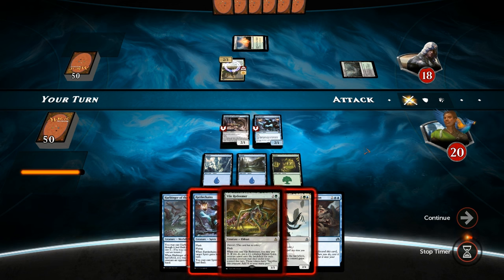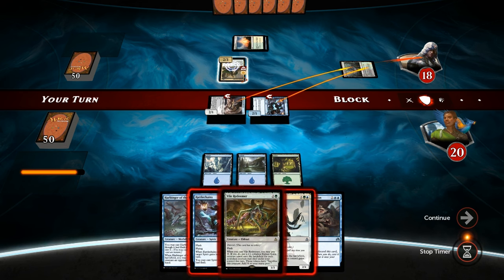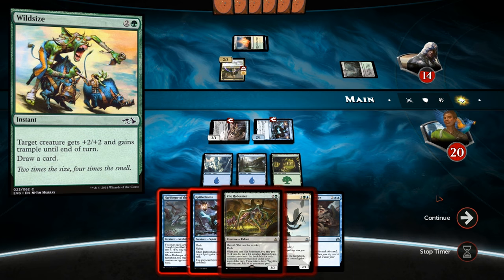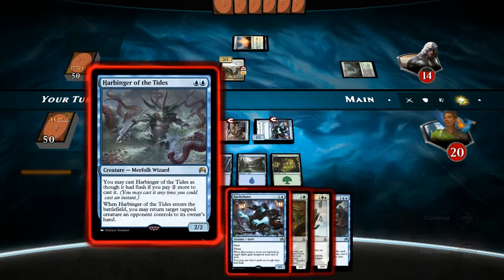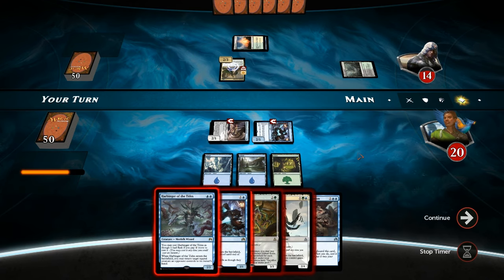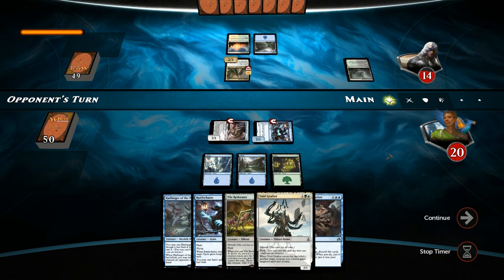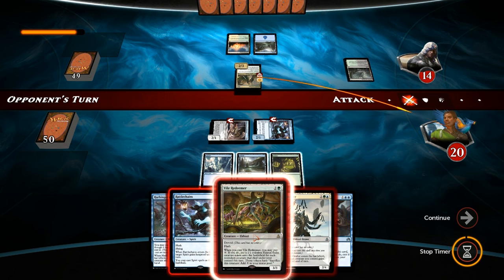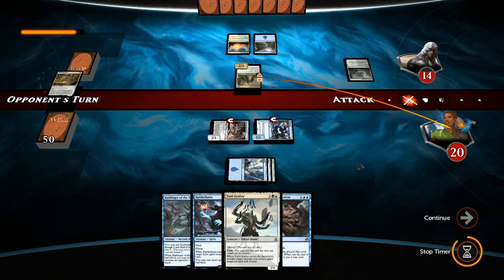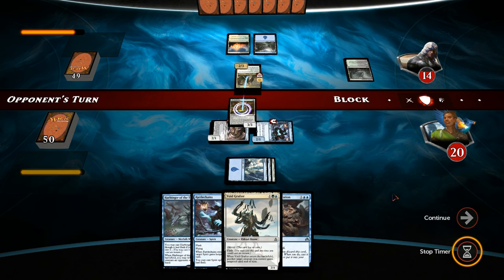Here we can attack for 4. It's a bit risky if the opponent has a pump spell to give the Castellan +2/+2 and trample — it would still get renowned, which is what we want to avoid since with vigilance we can't even bounce it with the Harbinger. So I think we still go with the Vile Redeemer plan and hope it works out. Opponent goes to combat and attacks — going to play the Redeemer and see if it works. It does resolve, now we go to blocks. Opponent does not have a pump spell.